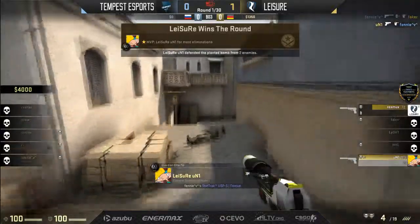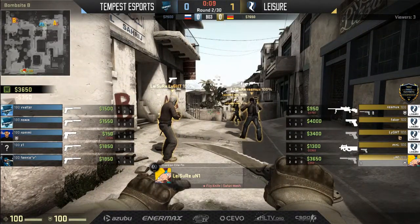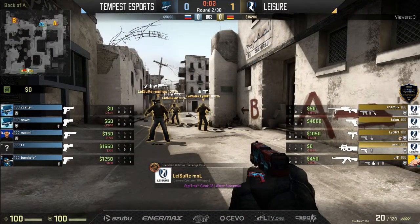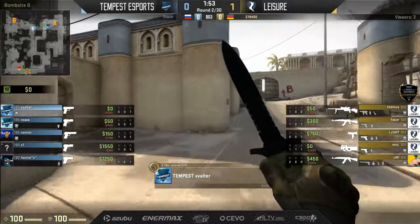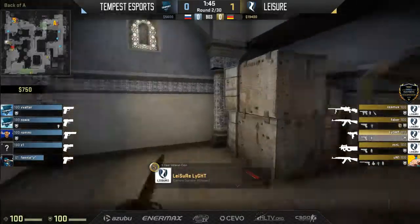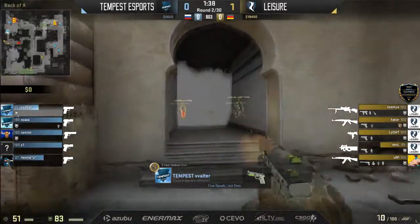Fennie — a big name we saw from Tempest in the previous game — but just unfortunate setup for Tempest. Not a bad setup at all, just the timing of it. If the T's want fast mid control, that setup works out really well. But if you have a slow play and the T's work out long when you don't have anybody at long for the CT side, it could be really problematic with that mid stack.